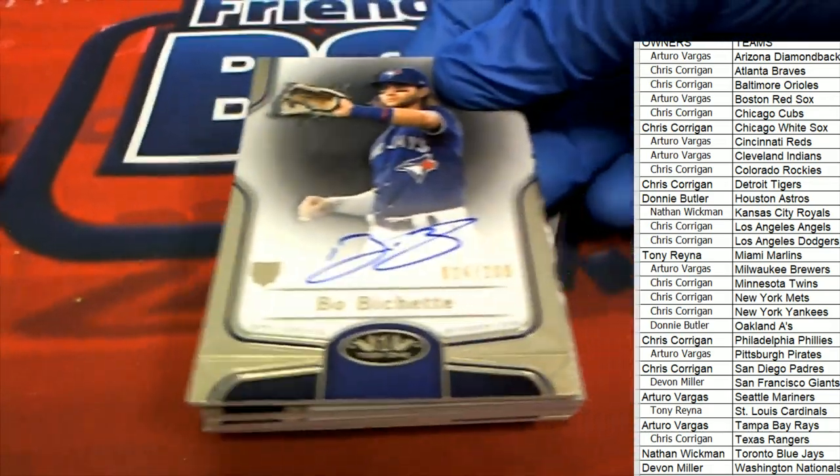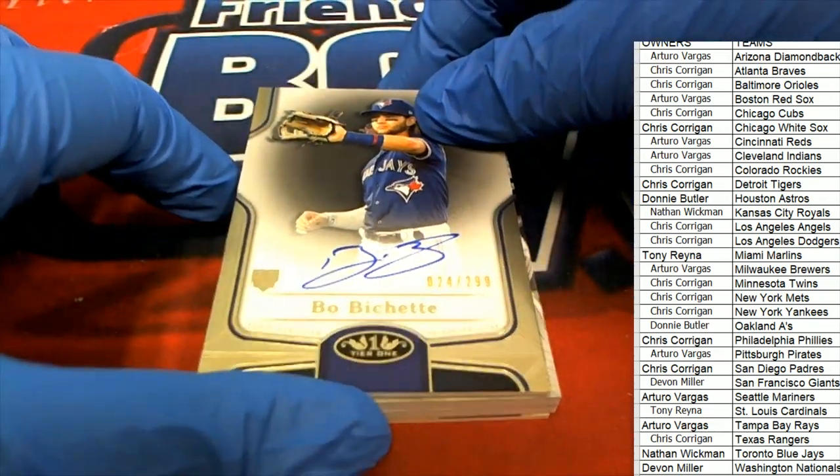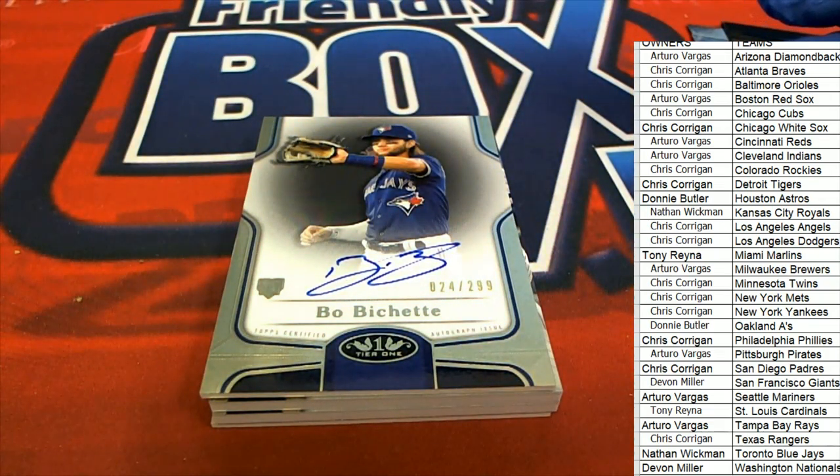The first hit is above a shed. Oh my gosh, what a great first hit! Look at that auto — one of the best rookies you can get right there. Toronto, Nathan hits in the box break. That's great — Bo Bichette!